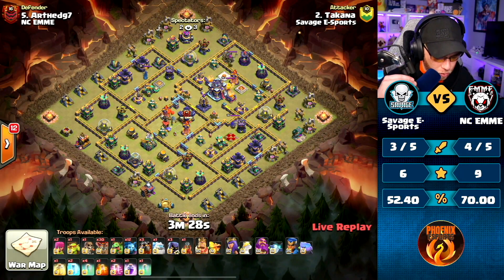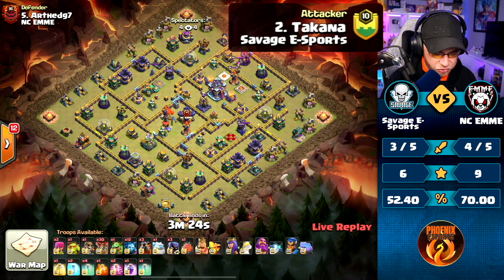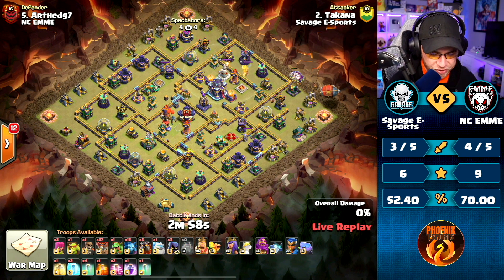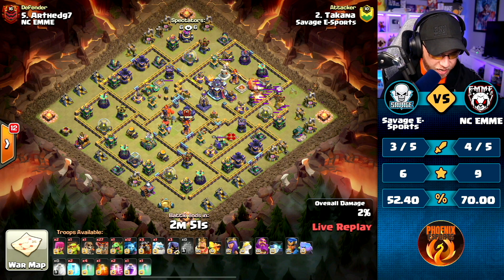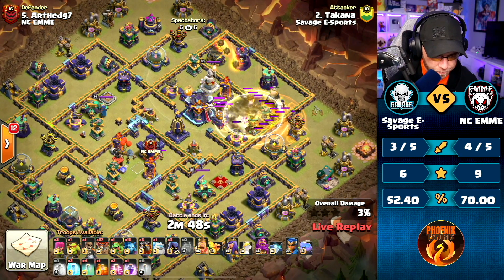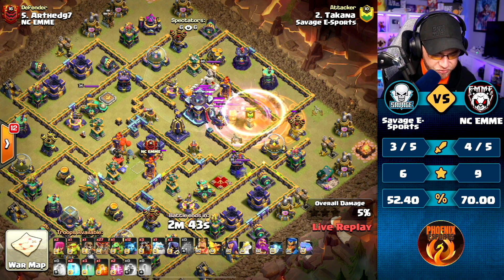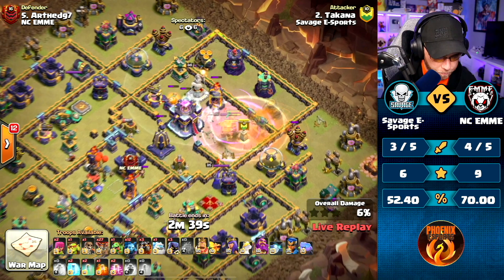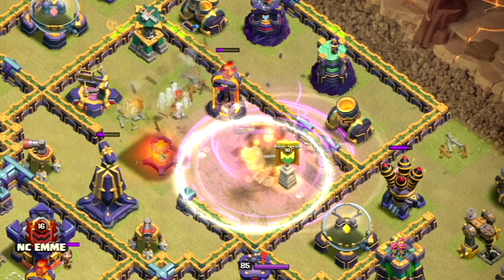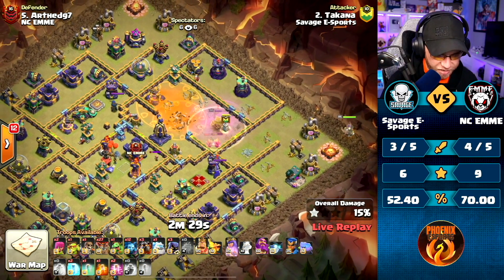Alright, we got Takana coming in. Lalo again - Lalo is the meta right now, that's for sure, no doubts. Balloon's going to take on a Cannon. We got a Battle Blimp coming in, and we got five Invisibility Spells. Super Wizards. Town Hall is down - nicely done.